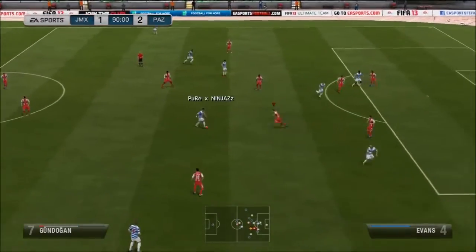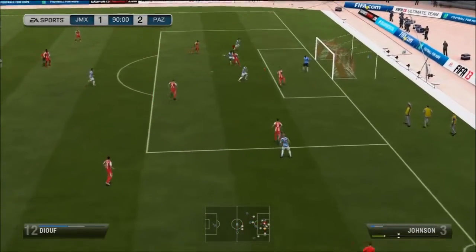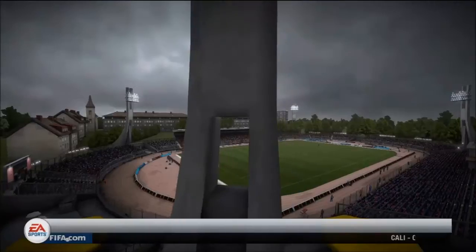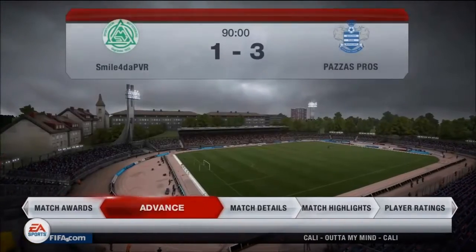He picks up the ball, Gundogan passes it out to Son who runs down the line, crosses it in, and Mammy Juve puts it into the back of the net in the 90th minute. I was completely frustrated about that. The game ends and we lose 3-1, which means we don't get another upgrade — not great.